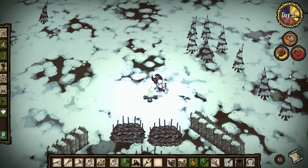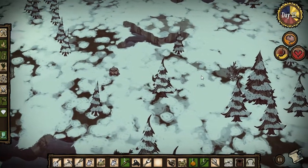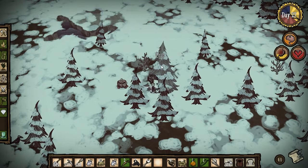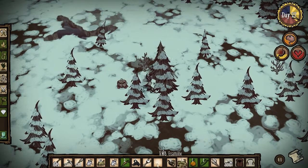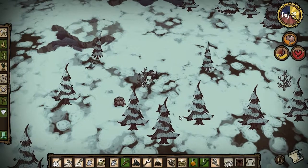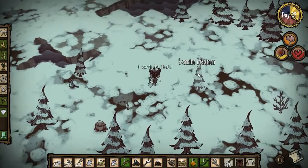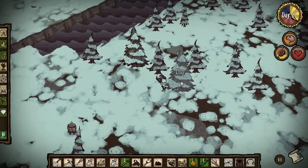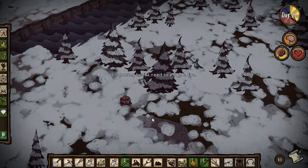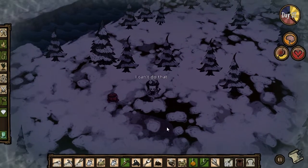There seems to be a hidden meter showing how quickly your warmth is draining. It also looks like they increased the number of items you can carry, probably because winter requires you to carry a lot more items. It's getting close to dark - let me chop down more trees and get more firewood. I can't even see the road anymore because there's so much snow.